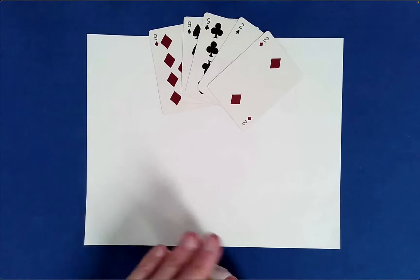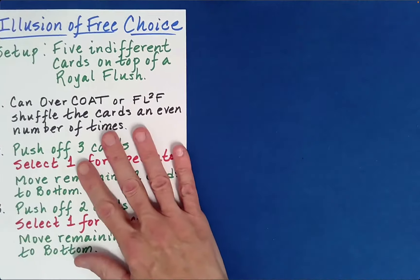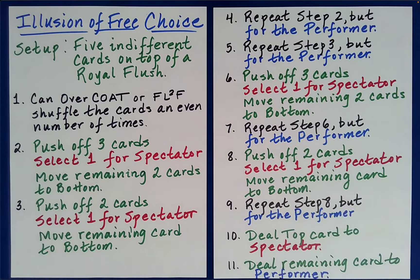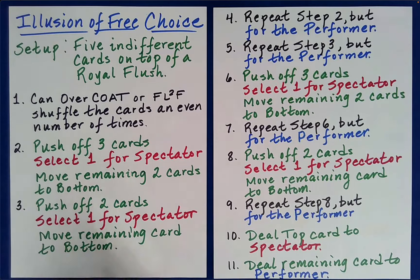It turns out this way every time if you follow the mathematics of what's going on. So here is the secret to this illusion of free choice. Just a few steps here — don't be overwhelmed, it may seem complicated, but you're doing the same thing repeatedly, which makes it fairly easy because it's the same steps being done for you and then for me.